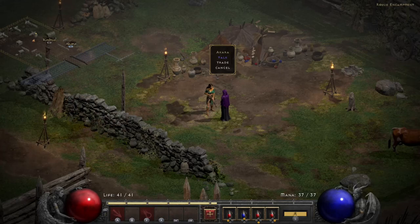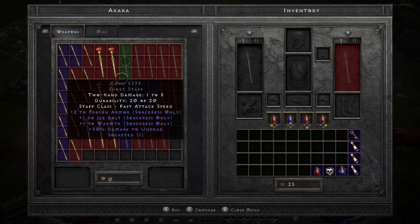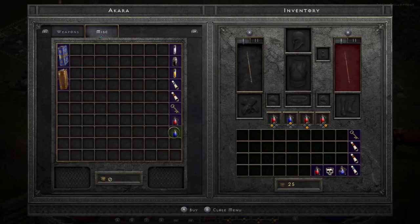Akara is your magic user hookup. You can get magical weapons from her at great cost. She sells things you'll absolutely need in the early game, especially potions and scrolls. There are two scrolls you need: a Scroll of Identify and a Scroll of Town Portal. I have a couple now but can't really afford more. You can also purchase potions from her.